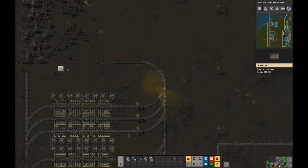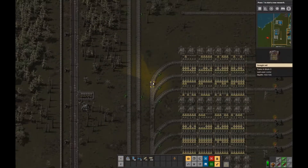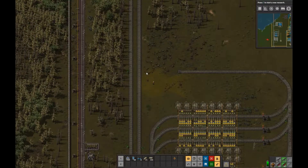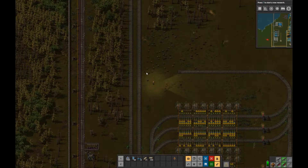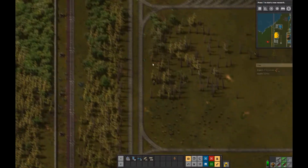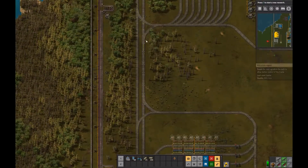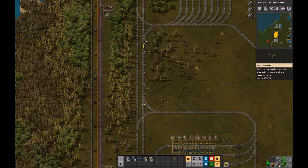Now I ran into a little snag here. Remember the previous episode I was talking about some of the rules of working with railroads — one of my rules was that you always have to make an intersection so that a train can fit completely within the intersection and not have its tail end stuck in it. When I hover over the chain signal, that last car is going to be stuck in the intersection, and we don't want that.